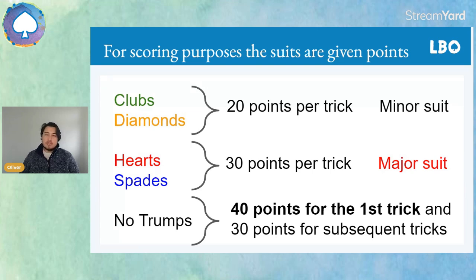For example, if we bid two clubs and make two clubs, that's two scoring tricks and we'll get 20 points a trick, so as a base number we'll get 40 points from our two scoring tricks in clubs.